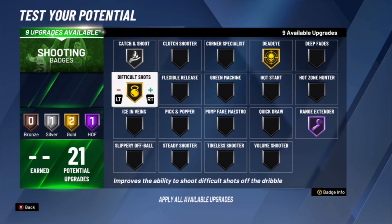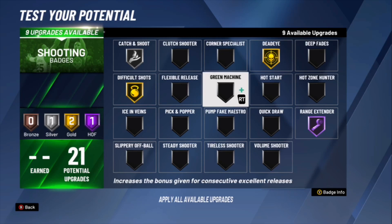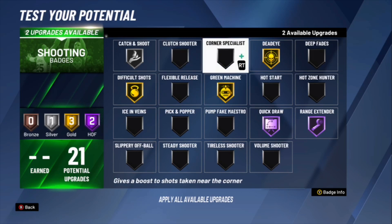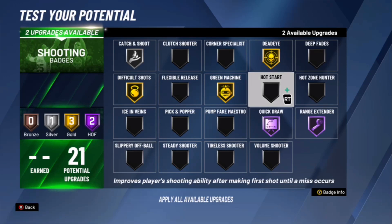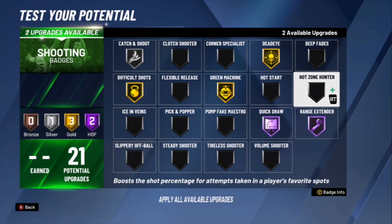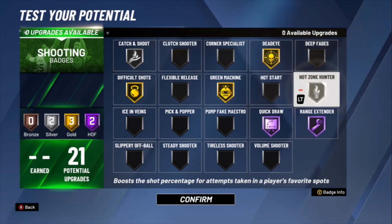Green Machine I'm going to do Gold. Quick Draw — oh yeah, you gotta have this badge at Hall of Fame, definitely. You get 21 shooting upgrades so you gotta make the most of these. I've got two upgrades left — there's Tyler Shooter, Slippery Off Ball. I'm going to do Hot Zone Hunter, and I know a lot of people have been saying do Deep Fade — but look at what it says: it improves the chance of making a post fade-away.